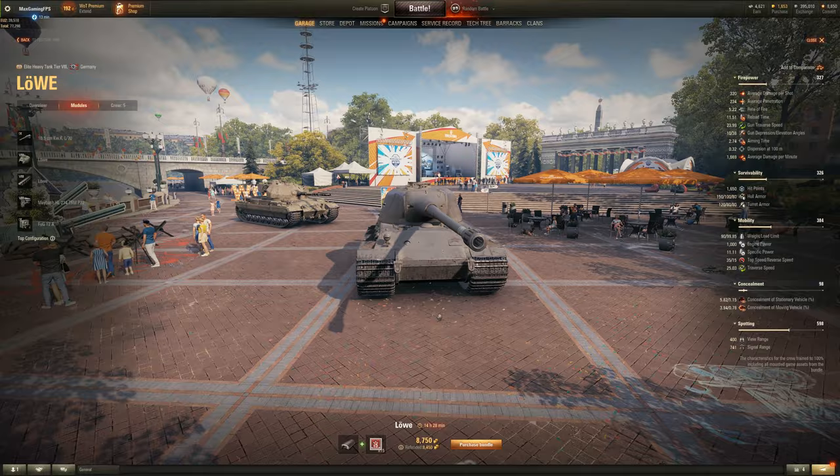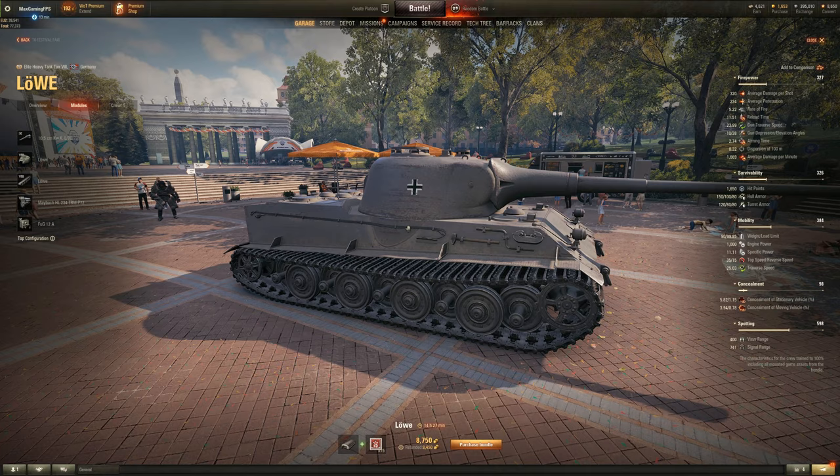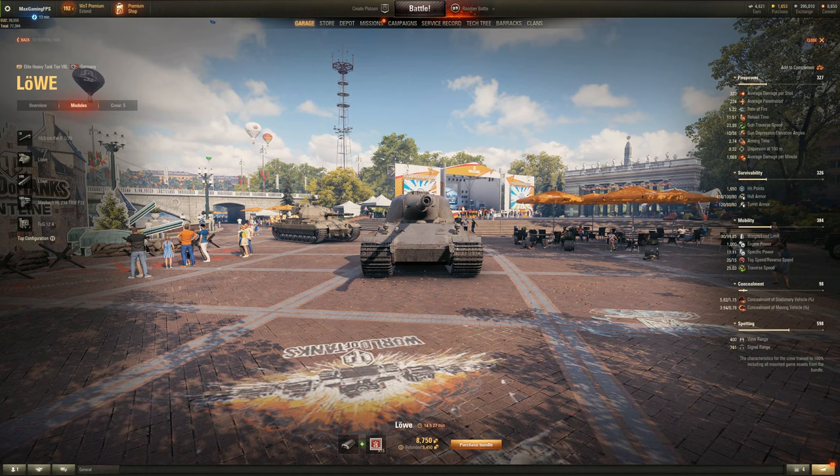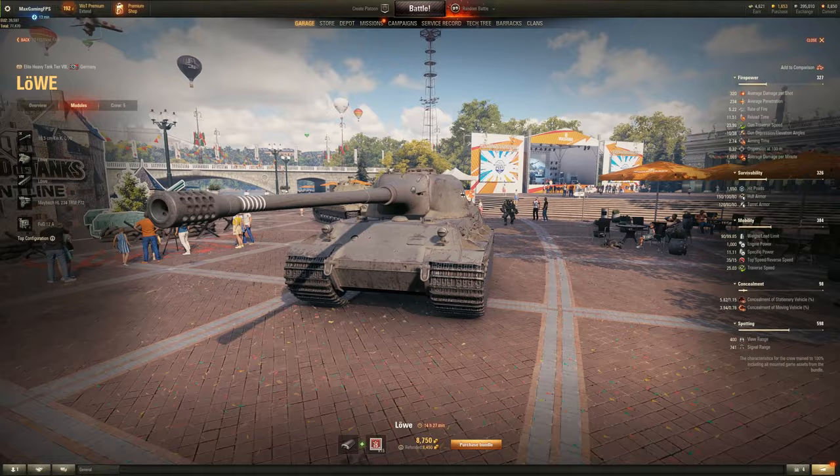Now this tank isn't perfect — it does have side weak spots here, which is very annoying when you're side scraping. You could just go hull-down I suppose, but if you try to hide your lower plate, you can get penned here with about 230 to 240 millimeters of penetration — even some 220 will go through it. But the turret on this thing is very nice.